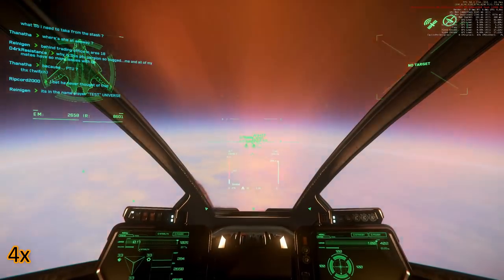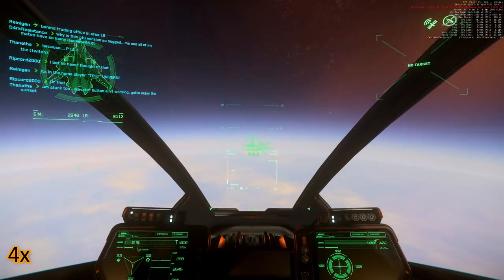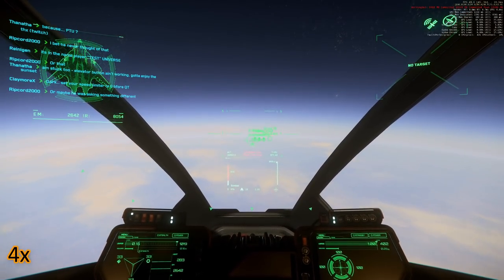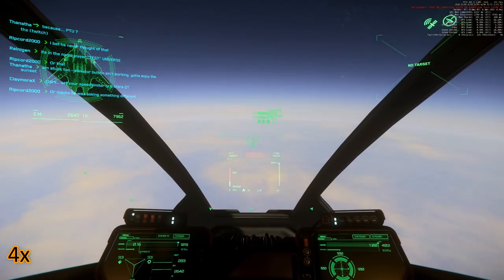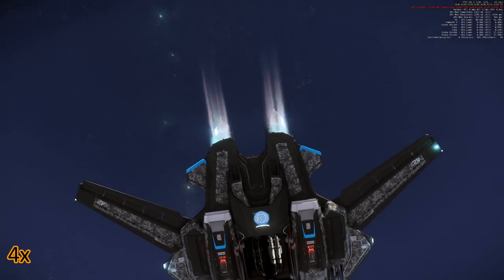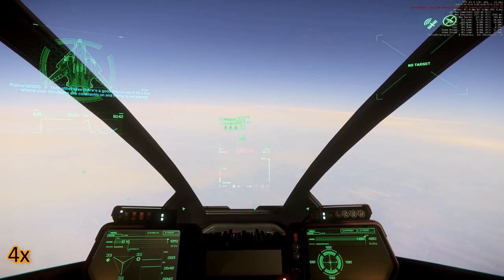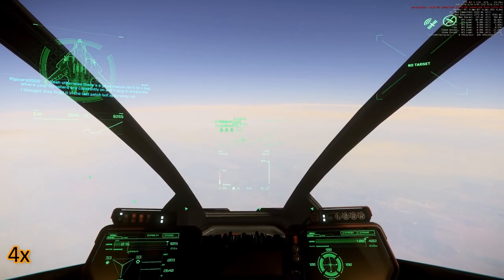And this just doesn't work either — not in Arena Commander and not in the Universe. I can click on the missile racks, I can unequip those, then I click on save. But nothing is saved. Next time I look at the ship again or next time I enter Arena Commander, the ship is back to default loadout.